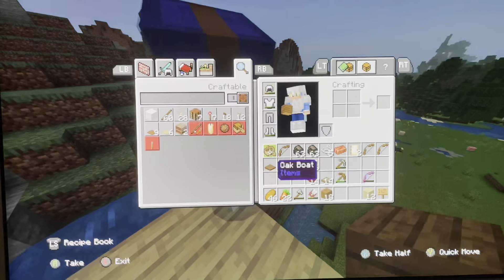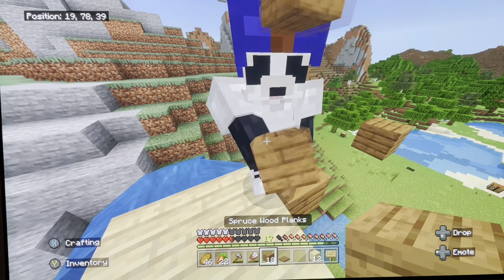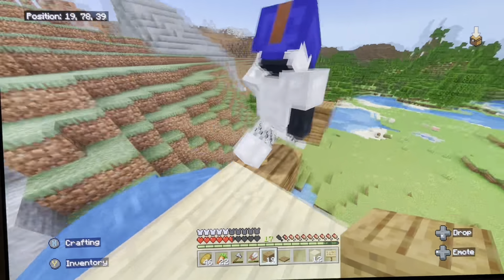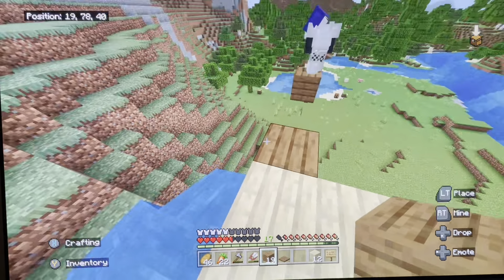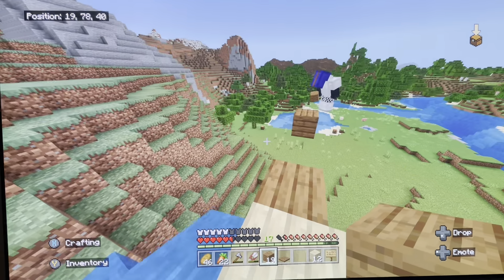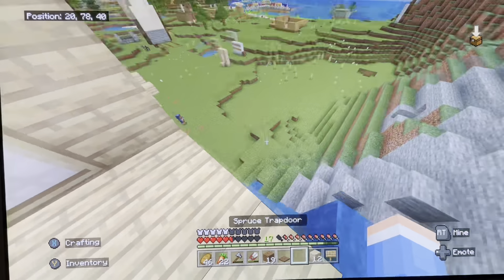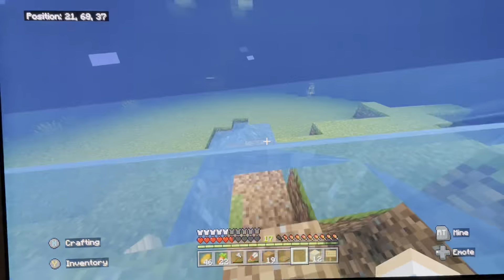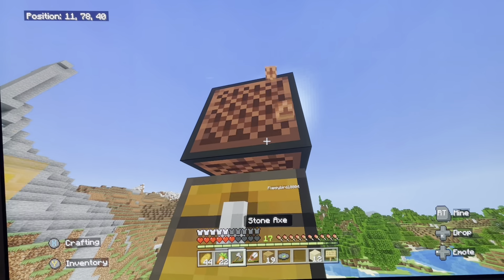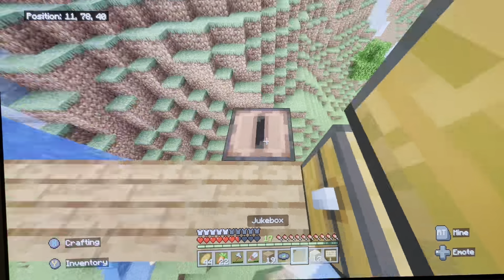Did I give you all the Spruce Wood? I have basically nothing. All right, so for now I want you to make the most difficult thing of all time. I am going to go grab something. Actually, that's in a bad spot — I'm going to place this right here.